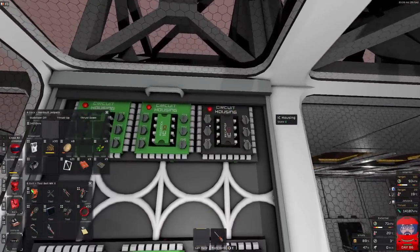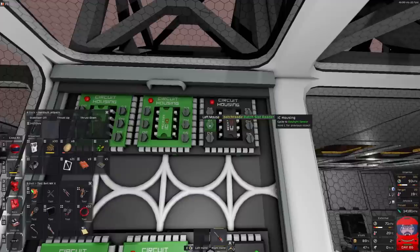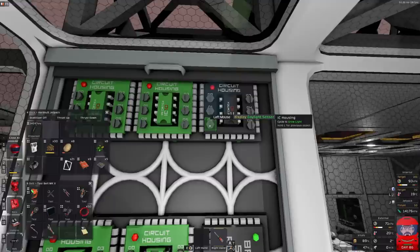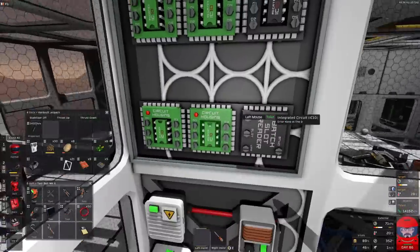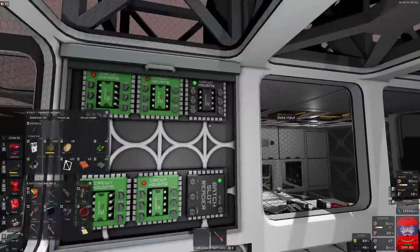And we'll get an error, because I want the batch reader - batch slot - and the display. Went the wrong way through them. Hydroponics, I see. Display. Minus 100 because they're all empty - that's right.